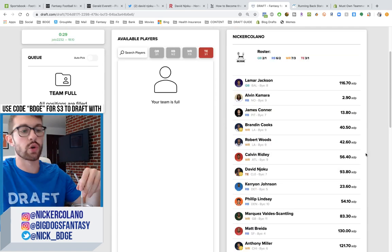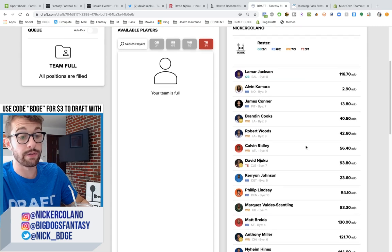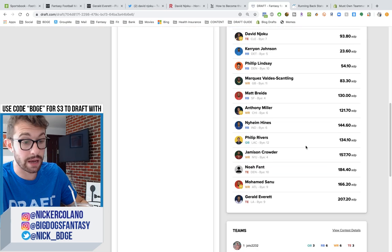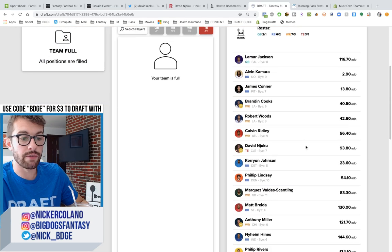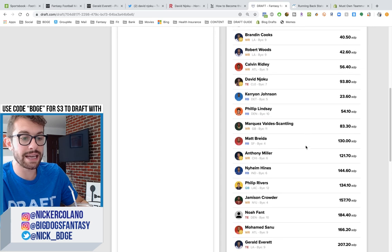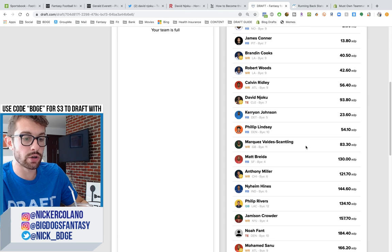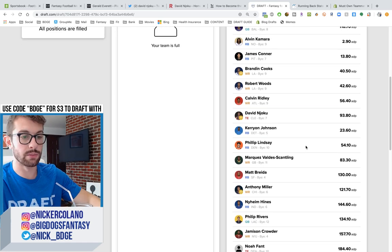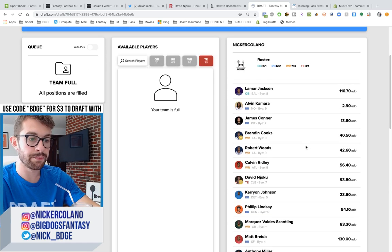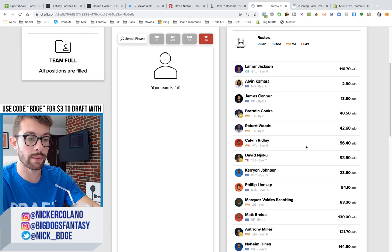So that is the final squad. Running backs: Alvin Kamara, James Conner, Kerryon Johnson, Phillip Lindsey, Matt Breida, and Naeem Hines — that is a solid running back crew. Wide receivers: Brandon Cooks, Robert Woods, Calvin Ridley, Marquez Valdez-Scantling, Anthony Miller, Jameson Crowder, Mohamed Sanu. Quarterbacks: Lamar Jackson and Phillip Rivers. Tight ends: David Njoku, Noah Fant, and Gerald Everett. I like the way this team worked out, despite getting sniped on quarterback and not going heavy on tight end capital.